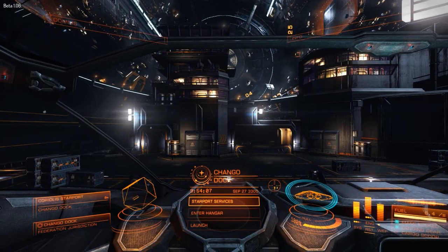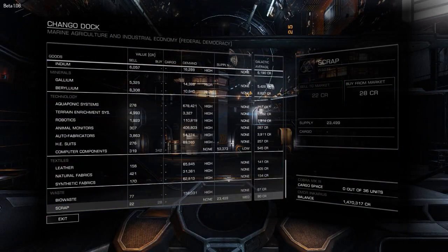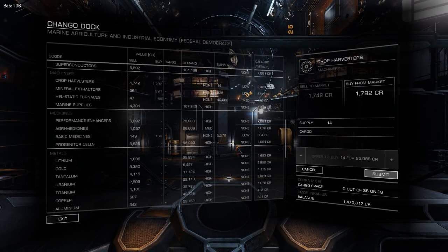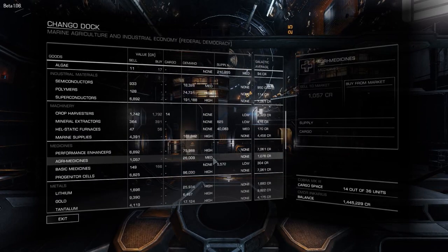Let's put this to practice. I will go to Starport Services and find the Machinery section — Crop Harvesters. They have a low supply as you can see, but that is not a problem. What is interesting is they are selling at 1,792 while the galactic average is 2,323 — that is a nice profit. So I will fill my cargo with it. Oh, they are actually out of supply — that is very unfortunate. I have 14 tons loaded and my cargo hold is 36 tons.